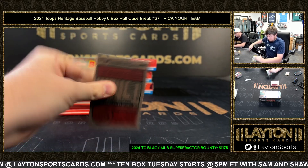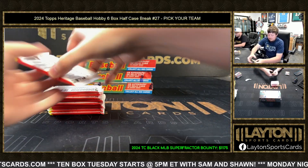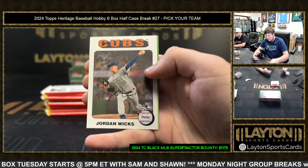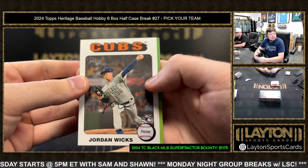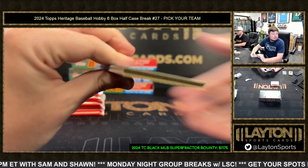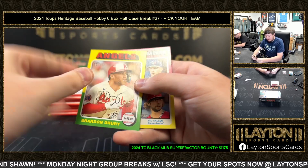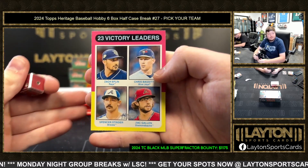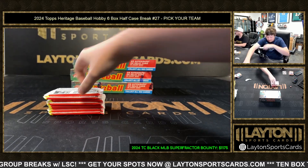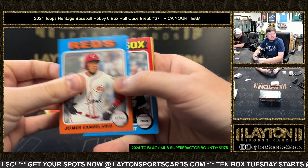What happened to Brandon Finnegan? He was with the Rays and never came back — that guy was supposed to be something. White border rookie Jordan Wicks for the Cubs. One hot box per case on these. Brandon jewelry base SP. Here's a quad — dice roll: two, so we go Blue Jays on the quad. Only one quad in here, so those go Blue Jays.